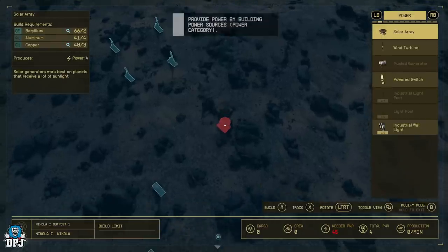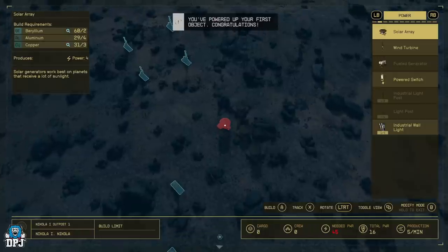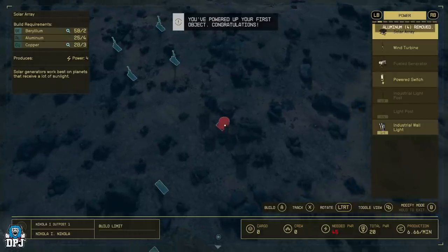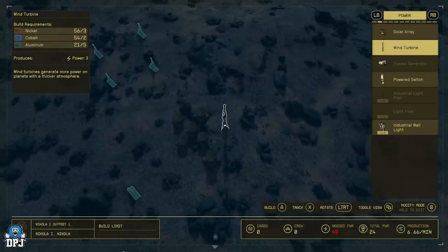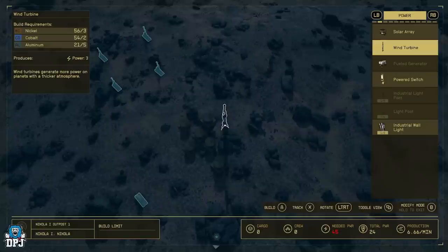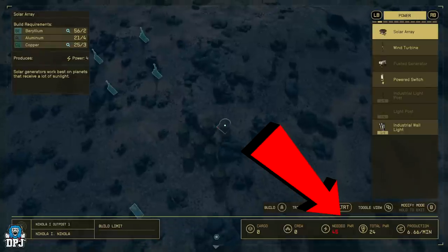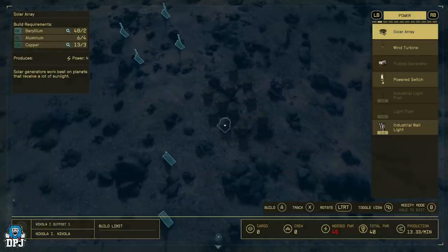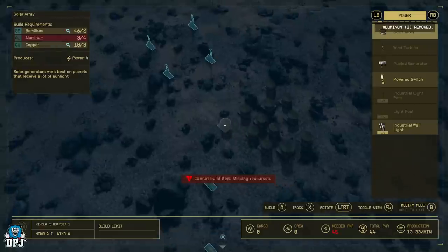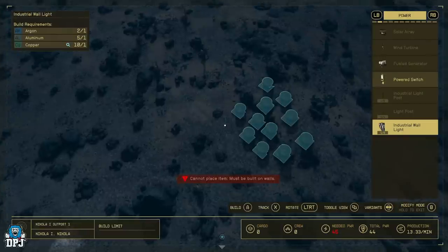Before storage boxes, you need power to run the extractors — each extractor costs 5 power. With a minimum of eight extractors you need 40 power total. Solar arrays give 4 power each, so you need to place down 10 solar arrays. You can go over that if you want; I also added some wind turbines later for extra power. The key is making sure your total power is equal to or greater than your needed power.